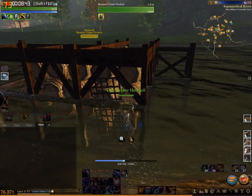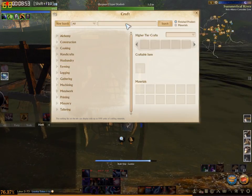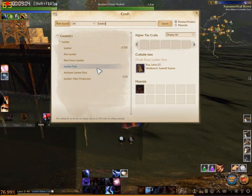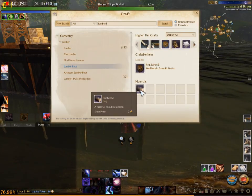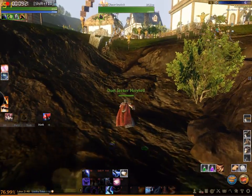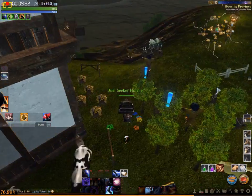It's very simple to build. For the lumber pack, press O and type 'lumber' — you'll see the Lumber Pack requires 100 lumber, and that lumber is made from 300 logs. So to build your clipper you need 300 logs for the clipper materials and 300 logs for the lumber pack — that's a total of 600 logs.